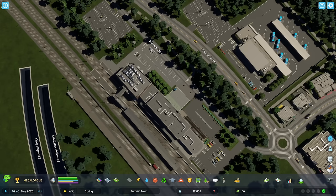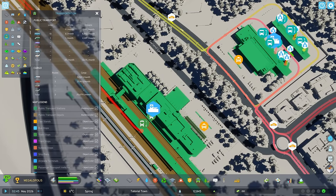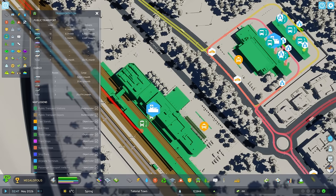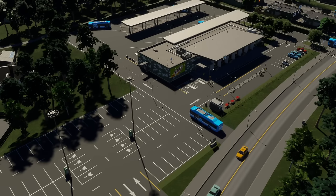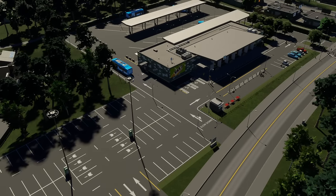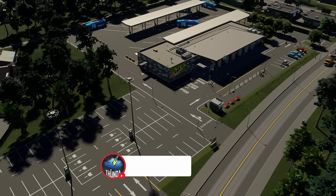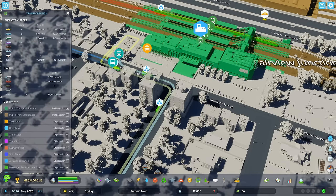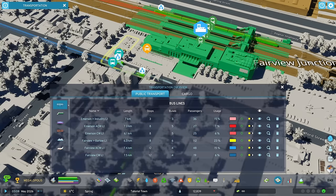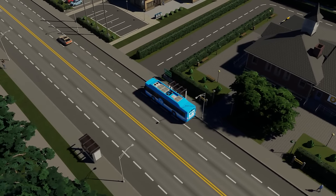Moreover, creating transit hubs where passengers can easily transfer between bus, tram, subway lines or trains encourages the use of public transport, thereby reducing the overall demand on road networks. Consider how park and ride facilities near major transit stations can serve as effective nodes that integrate personal vehicle use with public transit, thereby offering a practical solution for commuters. Establishing a clear transit hierarchy not only enhances the utilisation of your mass transit network and reduces road congestion, but also ensures a smoother, more efficient journey for your citizens.